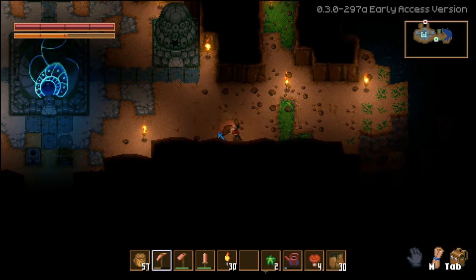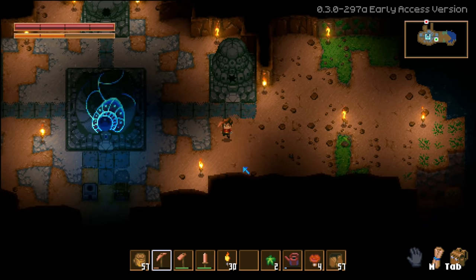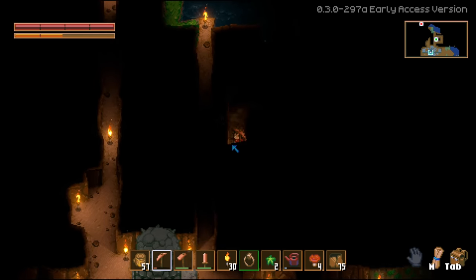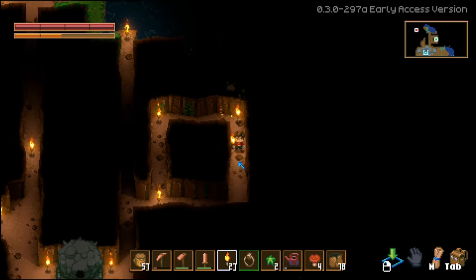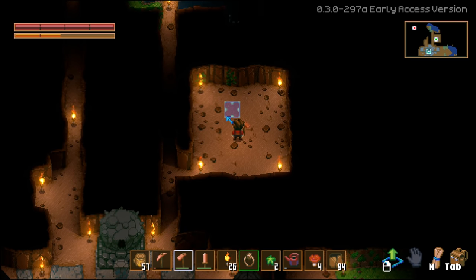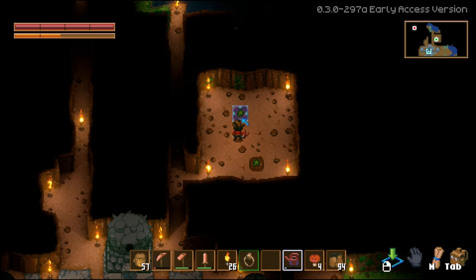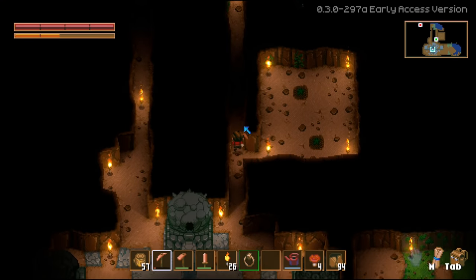We'll get you a lantern, no problem. I'm gonna start growing some stuff - all I have are root seeds. I should make a separate room for root seeds. I found some slimes! Don't let them kill you. I'm gonna go place these seeds down. I have a hoe - okay, seed there, seed there, water that. The root seeds are planted.